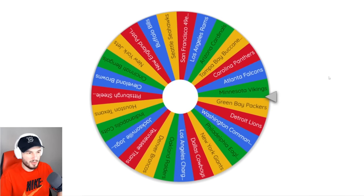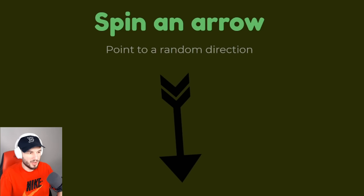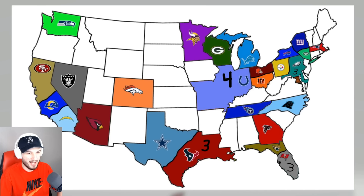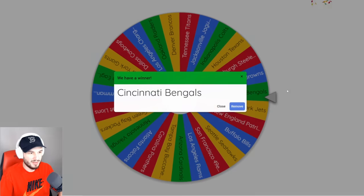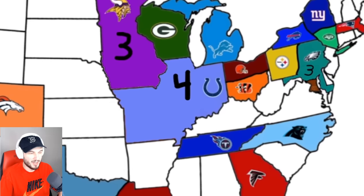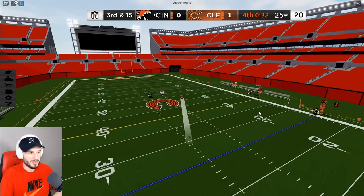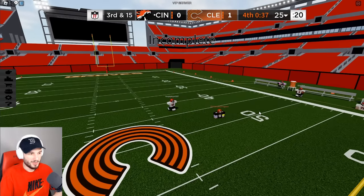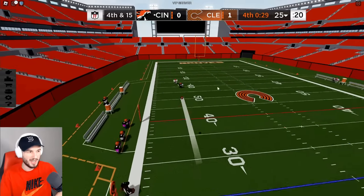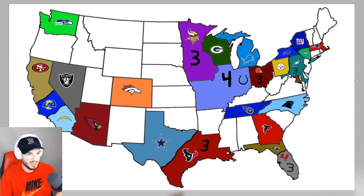We spin it. We got the Minnesota Vikings. We are headed pretty much south — that would take us to Iowa. We have three players. Spin it again. The Cincinnati Bengals are headed pretty much north — they are invading the Cleveland Browns. Swat it away. These routes are not it. That's a pick. GG.